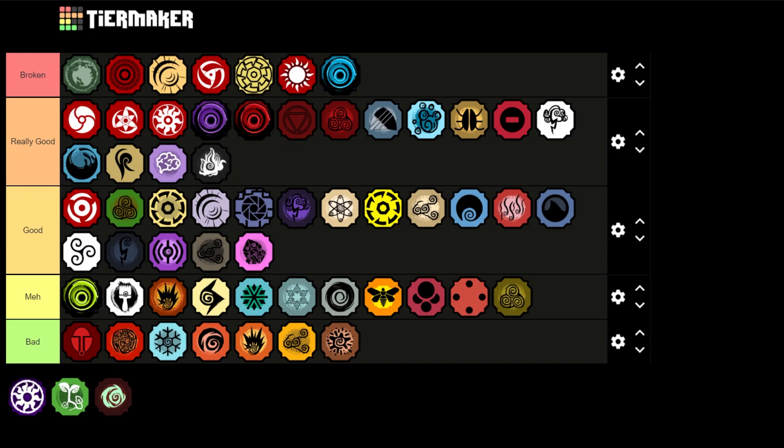Next is Inferno — going to be at the bottom of Really Good. Inferno is just a really good bloodline — it's basically just extra damage. Not much else to say about that, it is really good though.